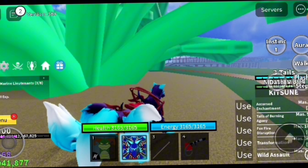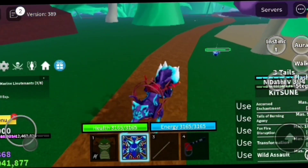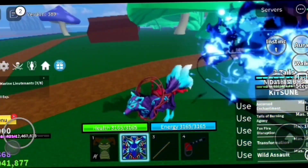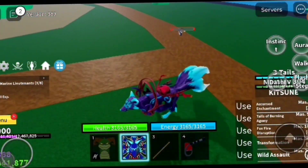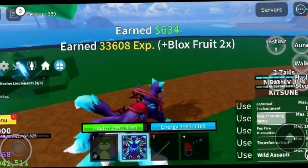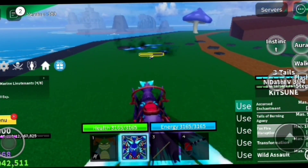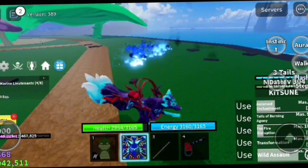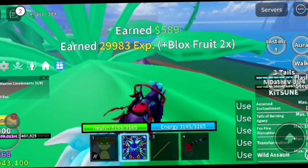It's like half a normal Buddha. It just changes you into a fox, and when you use the transformation your attacks get even better. Tales of Burning Agony becomes a bite attack, the tails shoot blasters, and Wild Assault becomes a dash. That's probably all for today's video — bye!